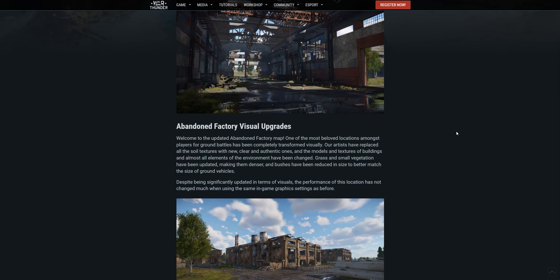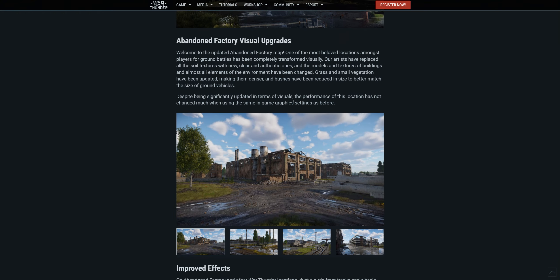Welcome to the updated abandoned factory map. One of the most beloved locations amongst players for ground battles has been completely transformed visually. Artists have replaced all the soil textures with new, clear, and authentic ones, and the models and textures of buildings and almost all elements of the environment have been changed. Grass and small vegetation have been updated, making them denser, and bushes have been reduced in size to better match the size of ground vehicles. Despite being significantly updated visually, the performance of the location has not changed much when using the same in-game graphics settings as before.